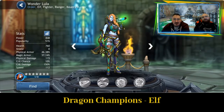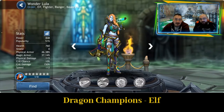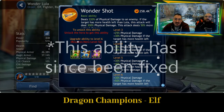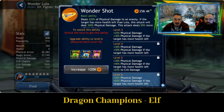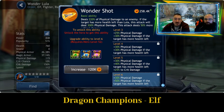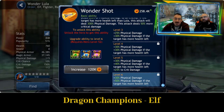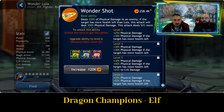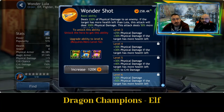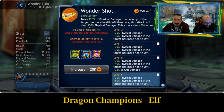Next is Wanderlula — a broken character in the game at the moment. Her ability isn't working as it should. Wanda Shot deals 220% physical damage to an enemy, and if the target has more health left than Lula, this attack will deal 300% physical damage with 50% more critical damage. The bug at time of recording is it does 220% damage but instead of doing 300%, it adds 300%, so it's actually 520% — that's why she's really hitting a lot of damage.